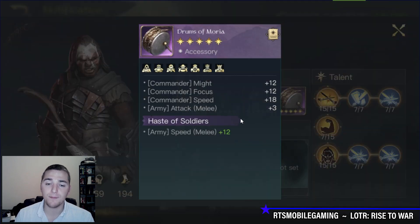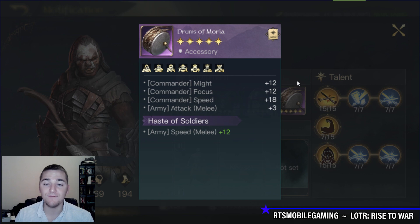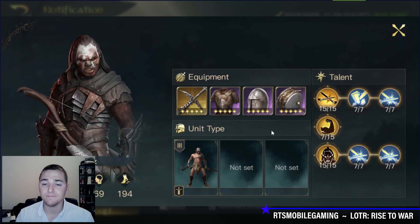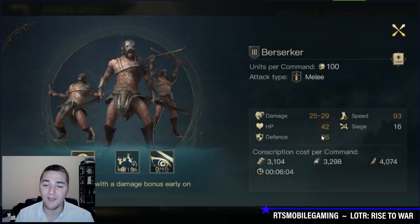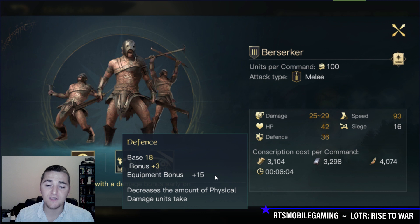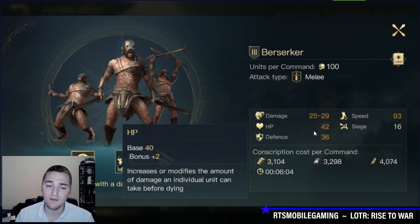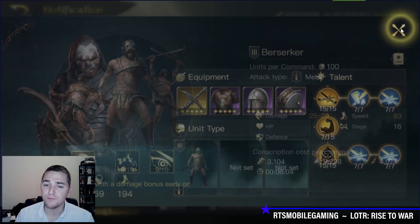The accessory is a pretty typical Wardrums — I just like the plus attack and melee. You could also use the banner that gives defense. For the chest, I'm running standard burn with might, so my units will have some plus defense from the chest, some plus attack from my weapon and accessory, and a small amount of plus HP.